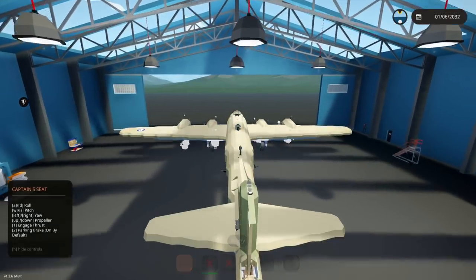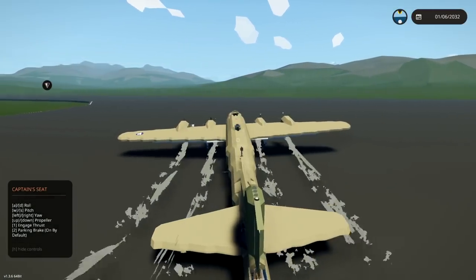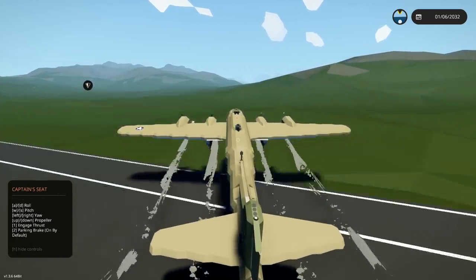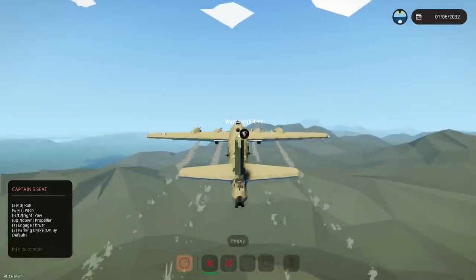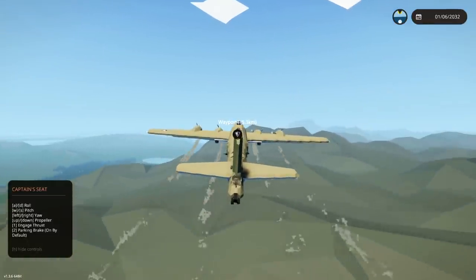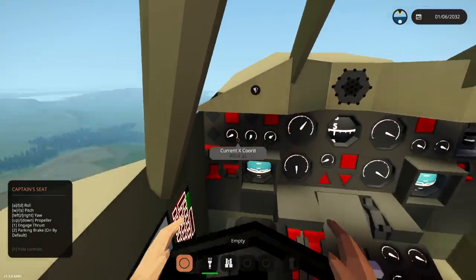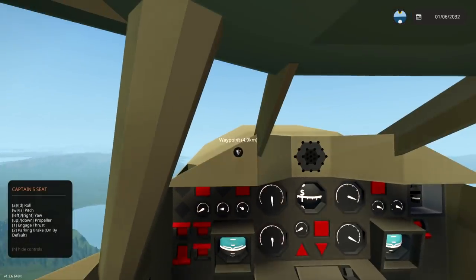All right, here we go! This thing is absolutely fantastic, I really really like it. We're gonna get it into the sky and then head towards Frantic Lighthouse and hopefully explode it. It's literally only 5.3 kilometers in that direction, then we'll do our bombing run — hopefully it'll work out quite nicely.